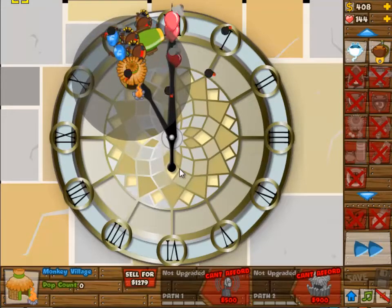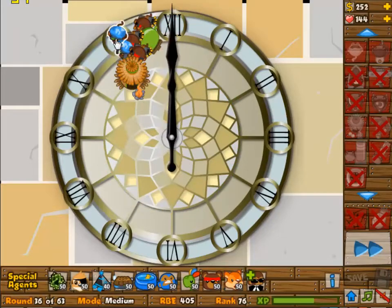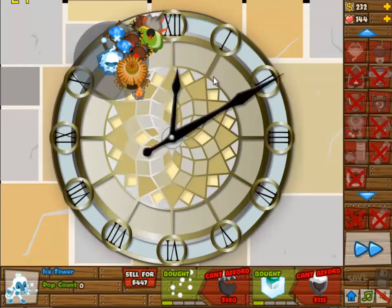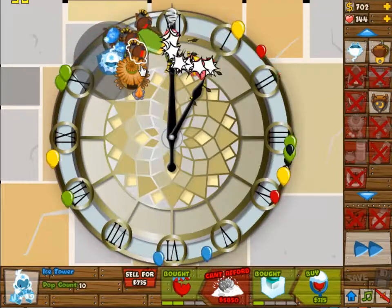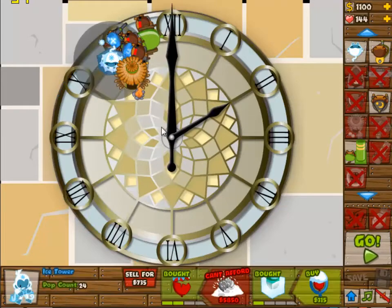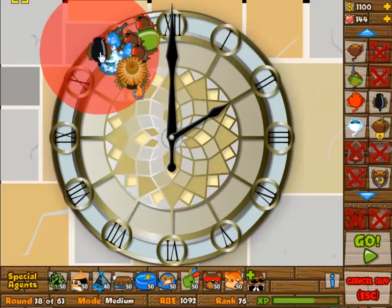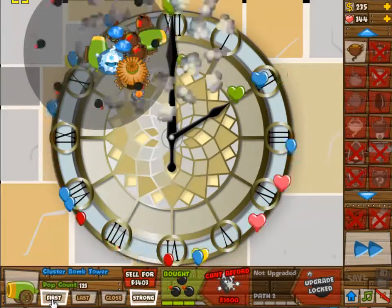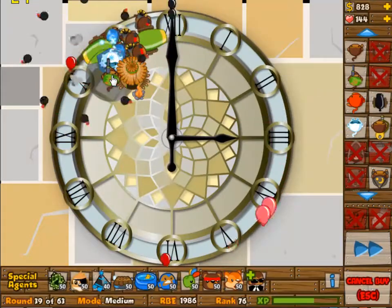I'm going for an early village here, maybe a little bit too early because it's a big investment, but it will pay itself back eventually. You get 10% off every tower and every upgrade built in the region. What we're doing is placing everything close to the village but also close to the entrance, because you want to shoot at the entrance and then shoot at things again when they come back around.